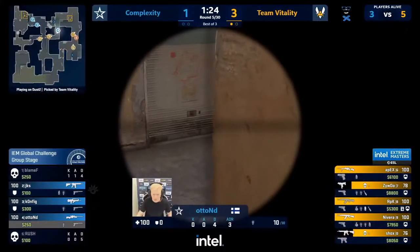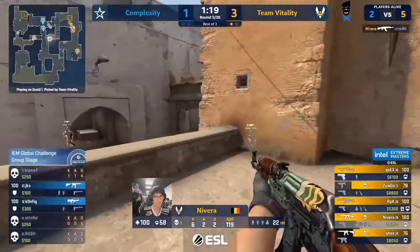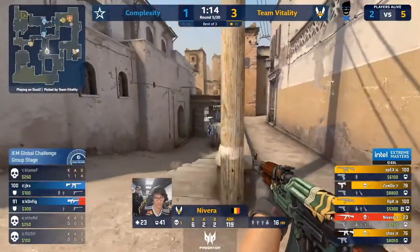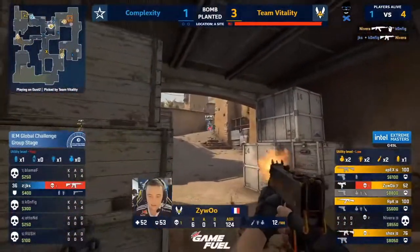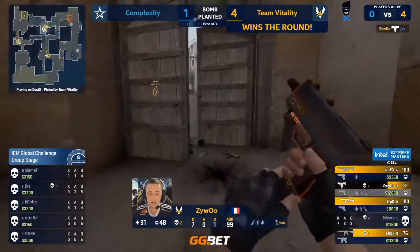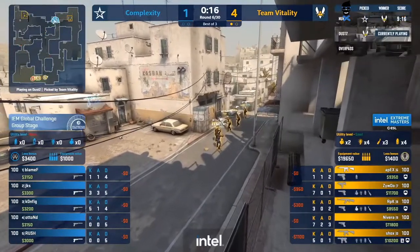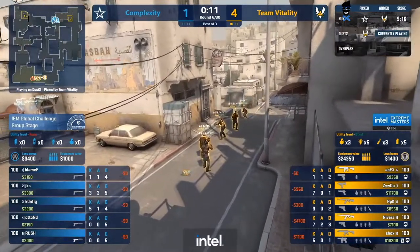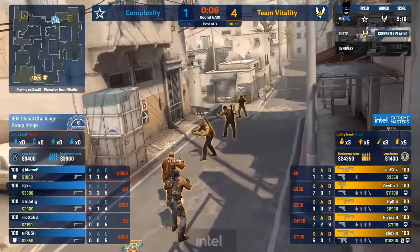Even he's looking reinvigorated by the whole thing — the new challenge, the idea of chasing it. And this round is getting laid to rest very very quickly by Vitality. This is looking dominant already — this first rifle round is shaping up to be a Vitality round through and through. It's only JKS left and they're already hunting him down. They get it — Zywoo long range mac10 to put four on the board for Vitality. No money once again for Cole. This is a very very rough start and it's only going to get worse for Complexity from here on in.